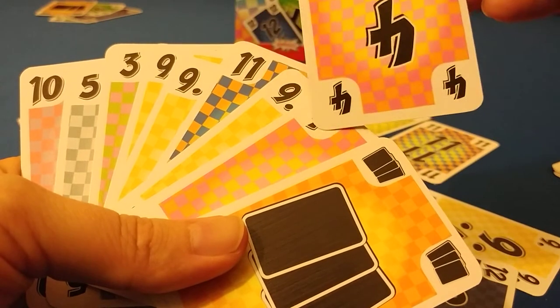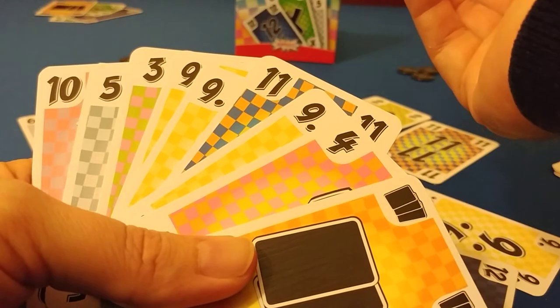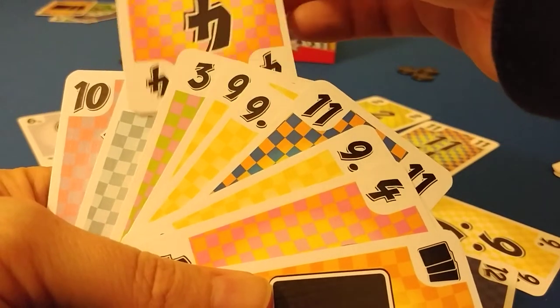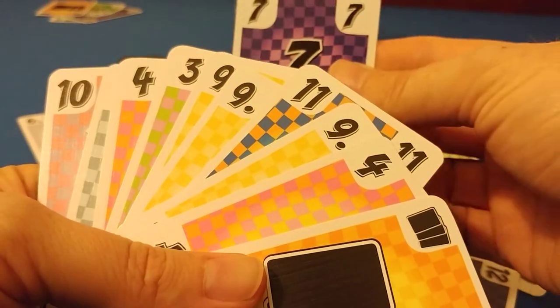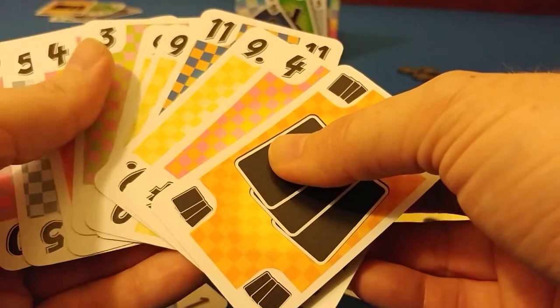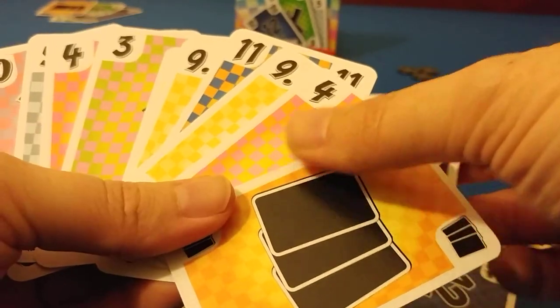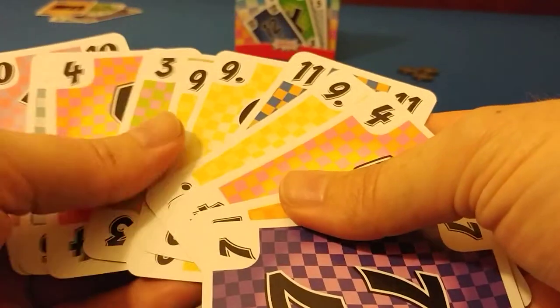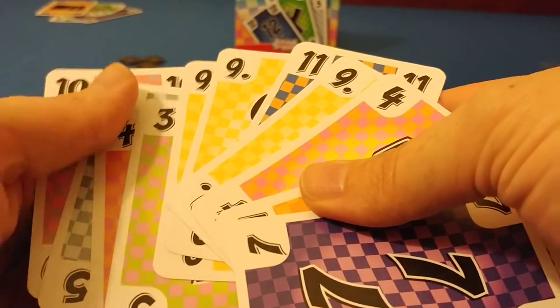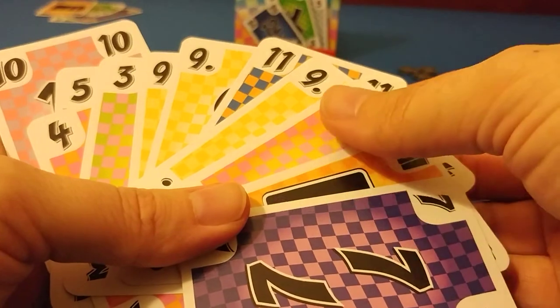He gets a four — he could either put it here for two fours, or over there for some kind of a straight. The third card is a seven. He'll put the seven there, because if he plays three, four, five, it gives him options with a nine, ten to be played if needed.